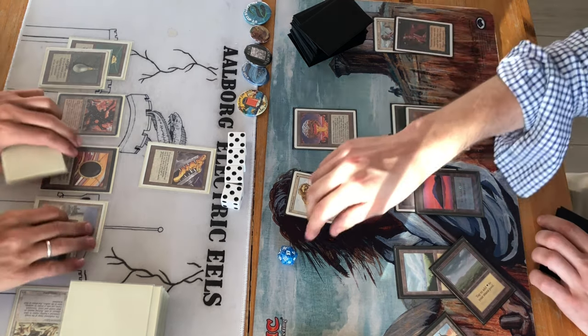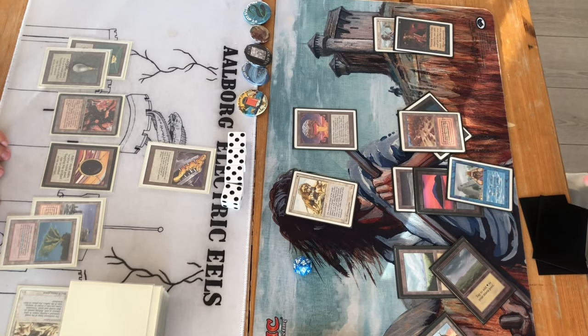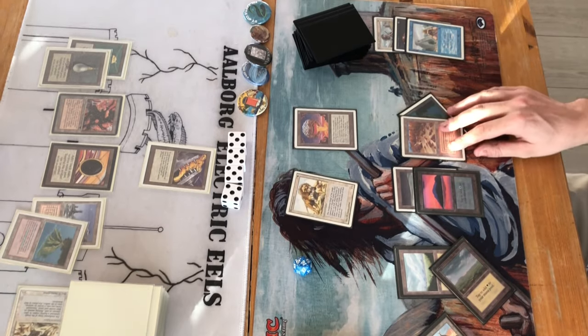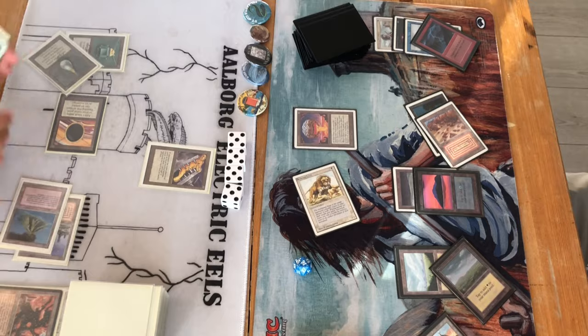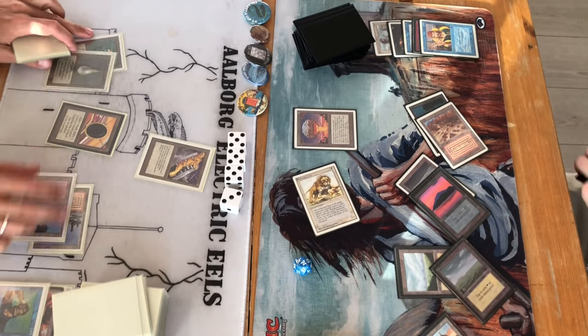This is a much slower game, and that's an advantage for Agro Control Burn — he wants the game to take a while, slowly accumulating lands and getting Serra Angels out. A Demonic Tutor resolves and he grabs Ancestral Recall, which he immediately casts. A Factory tries to block but gets bolted, and then a Sonic Blast on the Lion gets countered — so the Lion gets in for two damage.